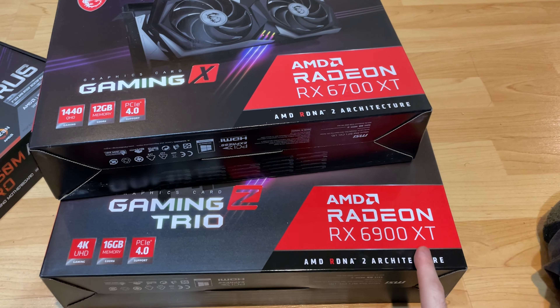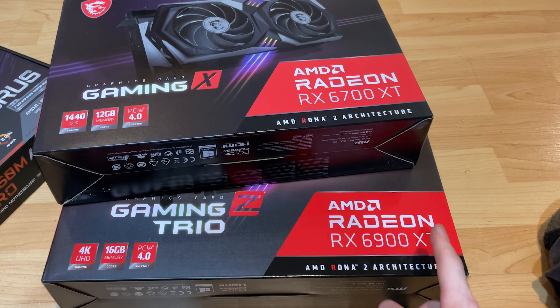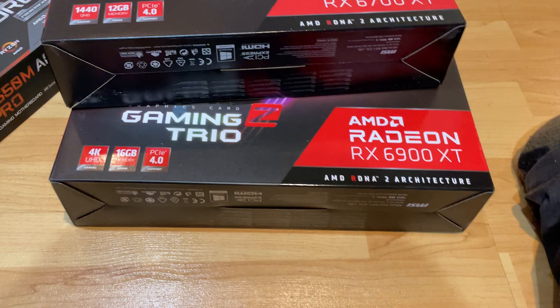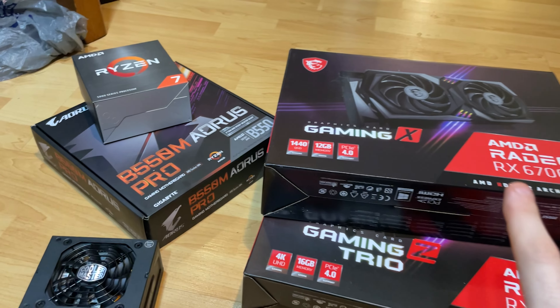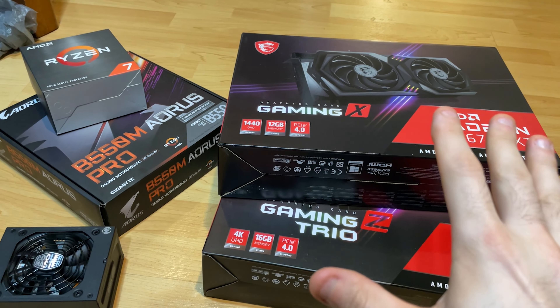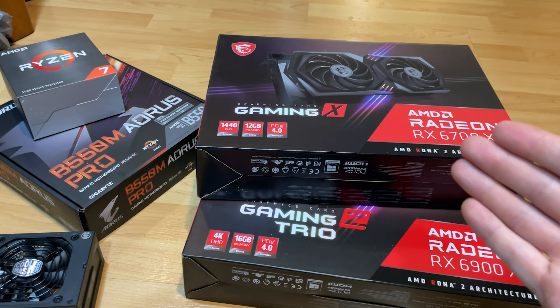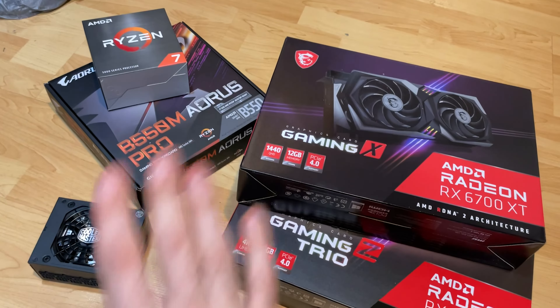The 6800 XT and 6900 XT have the same hash rates, so there's no point using the 6800 XT — I might as well use the big bad boy. Essentially what this all is is so I can play games while not feeling guilty that I'm losing money not mining. We've gotten to that point now.